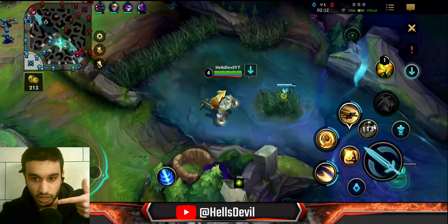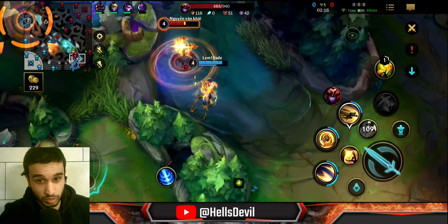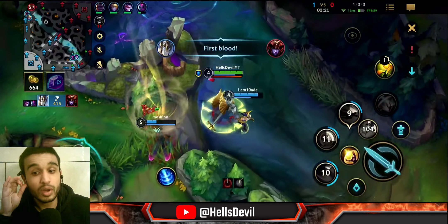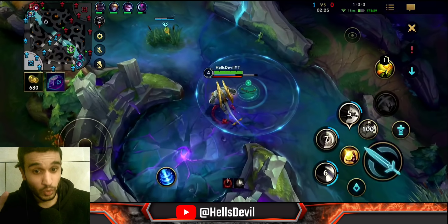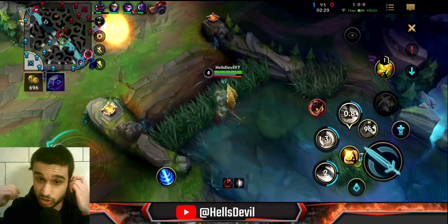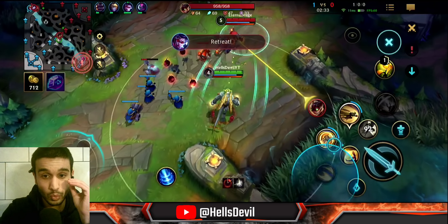As you can see here, I'm rotating to my team. I failed my W but still got the easy combo and kill. When you rotate and help your team while getting ahead on Galio, you're in a really good spot. Just don't throw your lead and you'll scale really well into the late game.